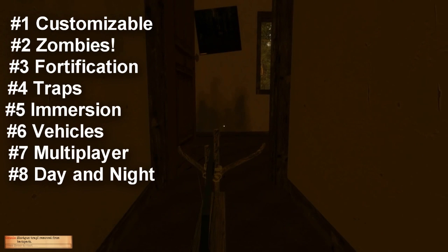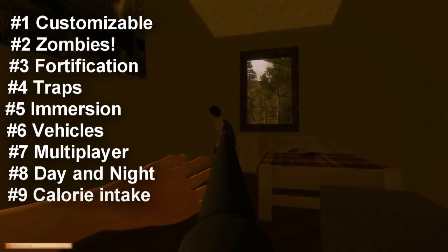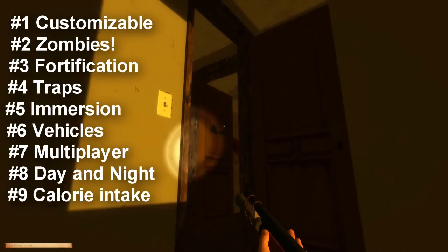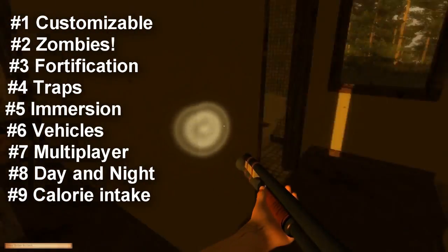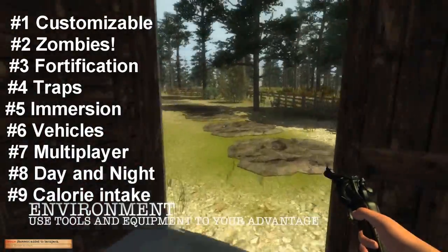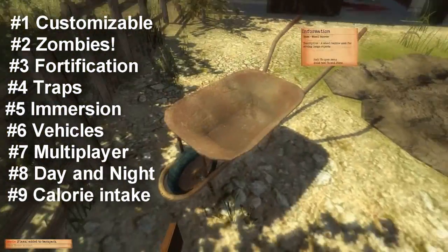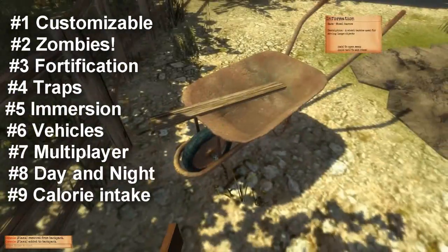Number nine: Calories and food intake. This is obviously important — you need to eat. You can do this by catching rats with little traps, finding preserved goods, foraging for berries, or hunting wildlife. You have to keep an eye on your calories to help your fitness and leveling up. There's also an overall health bar you've got to look after.